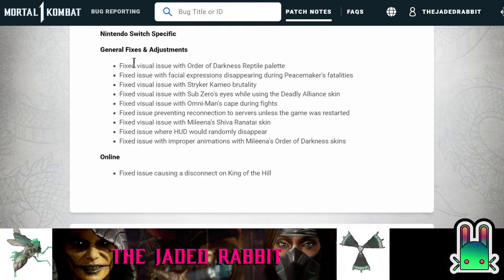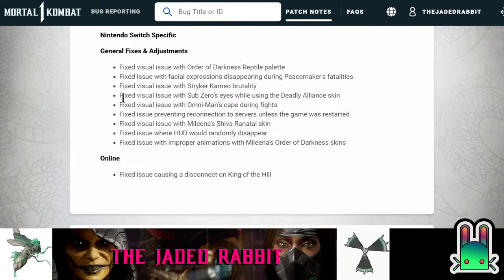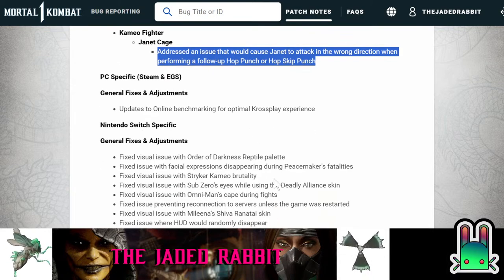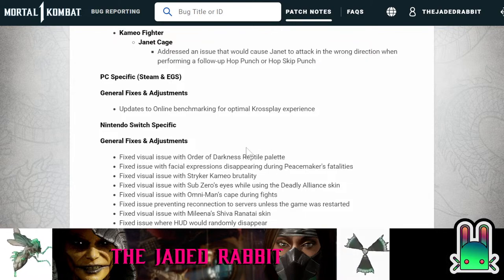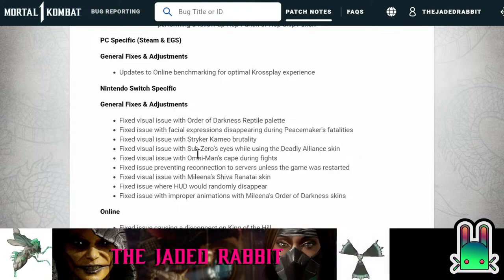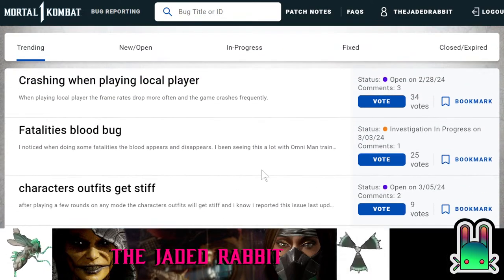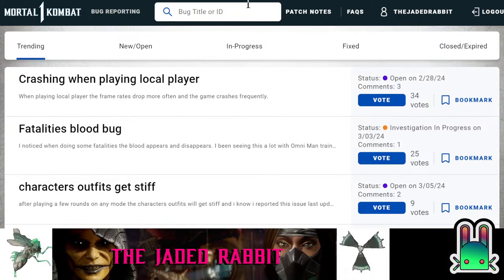Lots of PC issues, lots of Switch issues. It seems like these were things originating either from earlier in the season, like Order of Darkness Reptile, or from a while ago like the Deadly Alliance Skin with Sub-Zero. Shiva's Ranatai issue — guys, don't report your bugs. Don't be the unpaid beta tester, don't do their job, let them do their job. Isn't that why we paid them by purchasing their product? When you read the patch notes, the situation with Warner Brothers and NetherRealm becomes more dire — it seems really haphazard the way they do things over there.